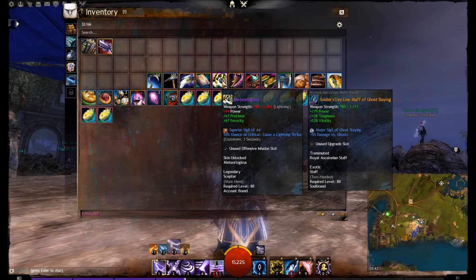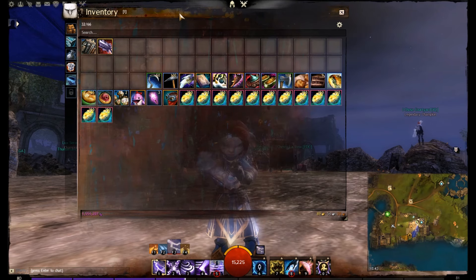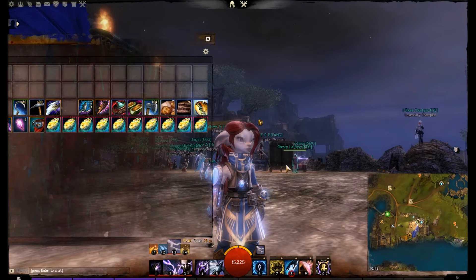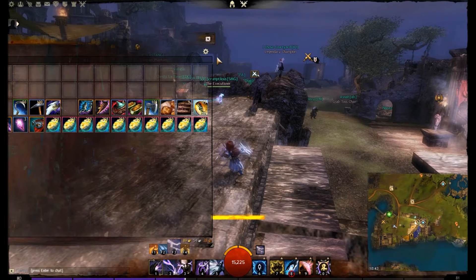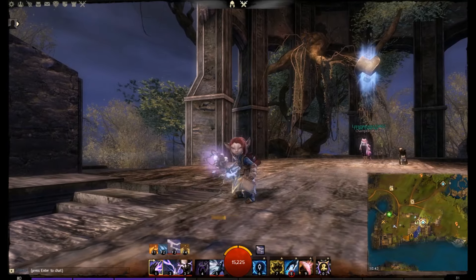We've got plenty of Dragonite Ore and we've got the Meteorlogicus — this is my legendary on my little Elementalist here. We also have a couple of daggers and a focus. The staff is a Ley Line staff that you might see on another one of my characters, but I like the Meteorlogicus.